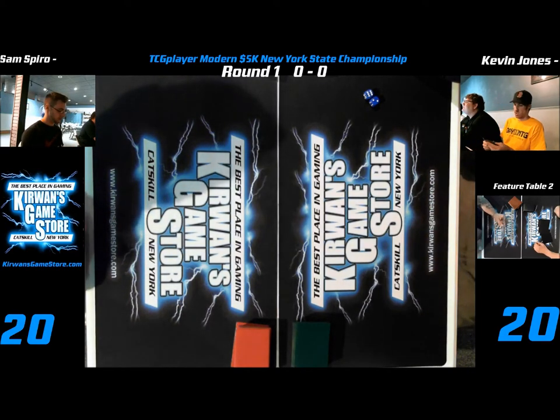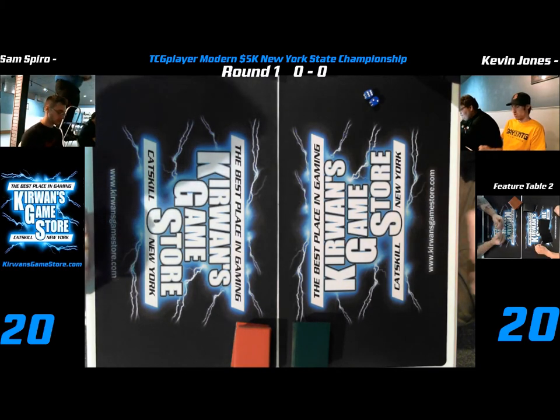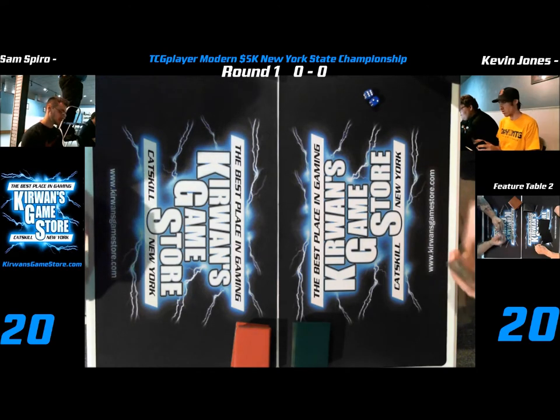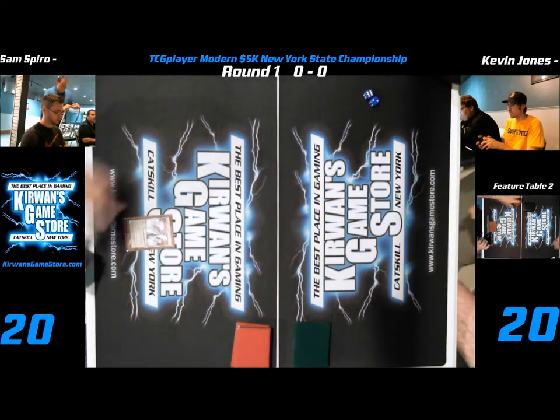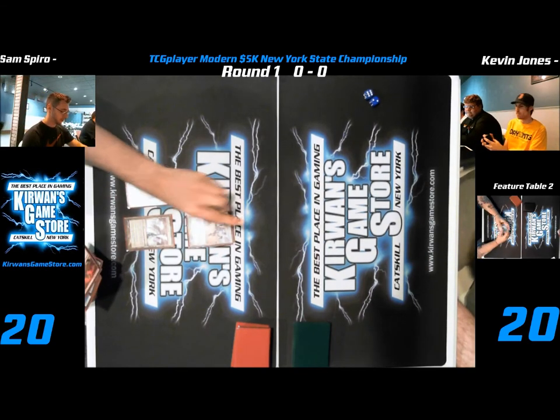It's kind of hard to see the hands right now. He's probably on Glorybringer. We're just waiting for decklists, so we'll know for sure in a little bit. We'll see who won the roll — not quite sure just yet. Looks like Kevin's keeping. Kevin looked like he nodded his head pretty good. Affinity? That's probably a Mox Opal, but we can't tell.